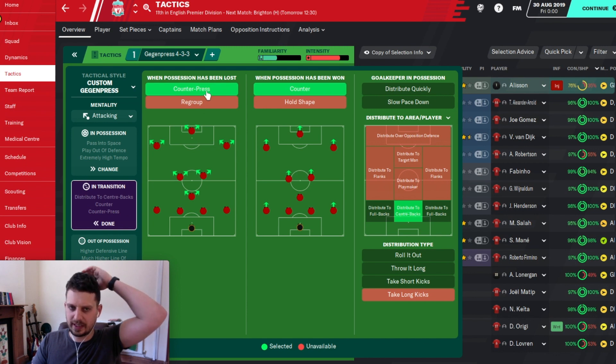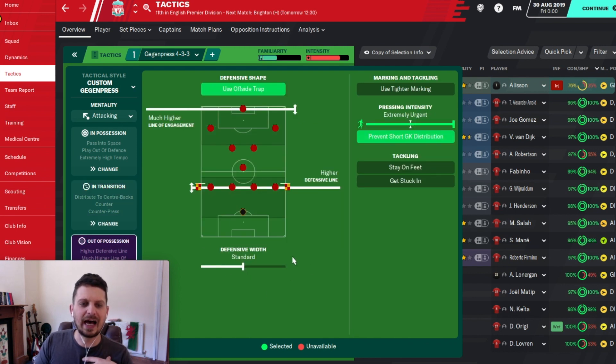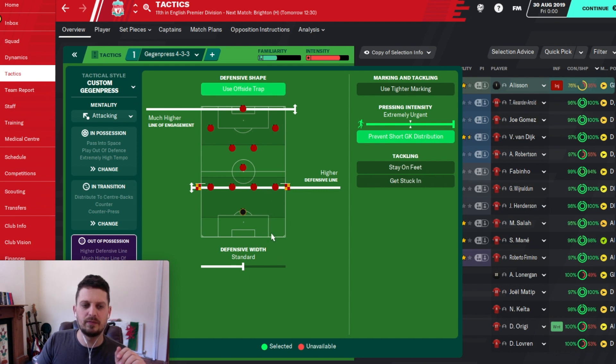In transition, of course you've got the counter-press, and of course the counter-attack when possession has been won. We've got distribute to centre-backs — again, we're playing out from the back, it's Liverpool. He certainly doesn't take long kicks, so that's crossed off, but we haven't selected an individual distribution type. Out of possession, defensive width is standard — not as narrow as more defensive teams. The attacking line is higher, the line of engagement is very, very high. We're not too compact and not too high, because we know those full-backs will be bombing on — we don't want to leave too much space in behind. And the pressing intensity is obviously extremely urgent. That's why we call it the Gegenpressing.